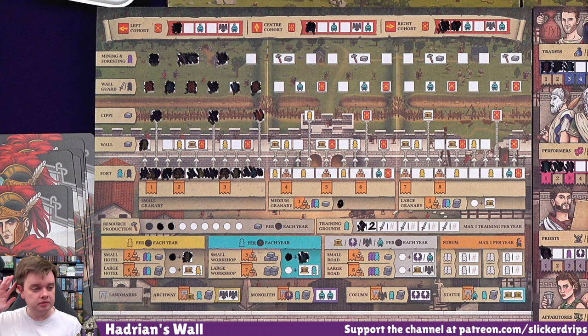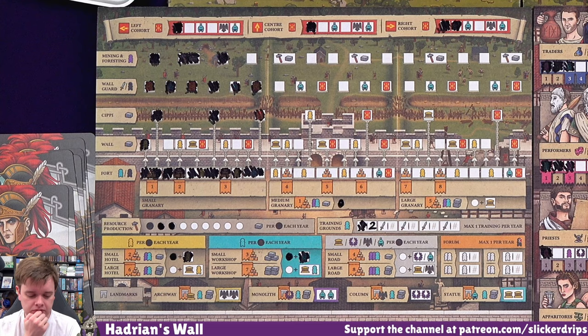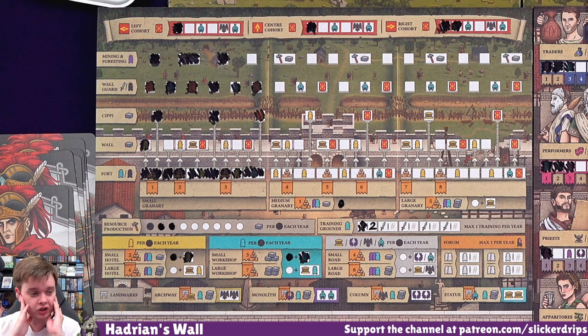So that's going to be a servant, a builder, and a resource. So now I'm allowed to build things in this middle column. I could afford this small road and get some of these things everywhere - get some of these points every year. I'm just tempted to just get a load of income. I've got just enough servants to do it, and I could probably get some more servants from somewhere else.